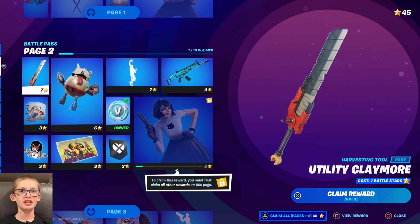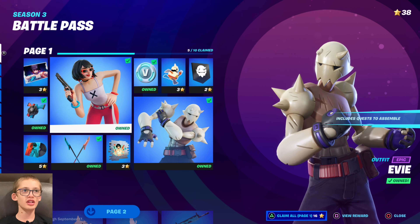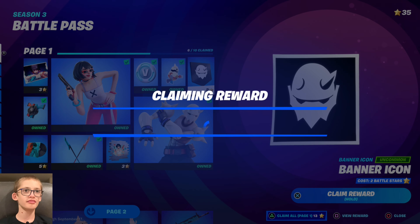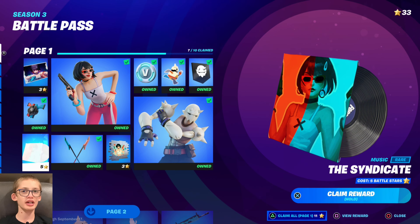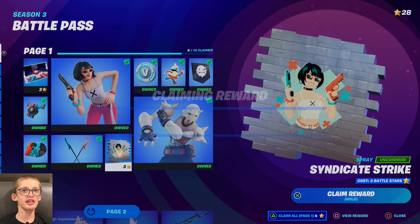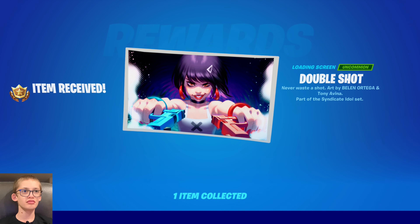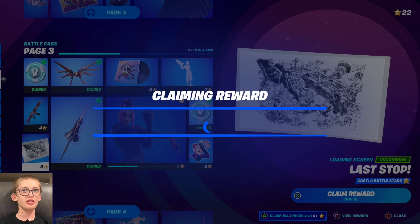Let's go back up here. Let's buy the Utility Claymore. Let's claim the Runaway Emoticon. That's cool. Let's claim Snap Banner Icon. Let's claim the Cyndicate Music Pack. Let's claim the Cyndicate Strike Spray. Double Shot Loading Screen — let's claim that. Let's go. Let's come down here and let's claim the Last Stop Loading Screen.